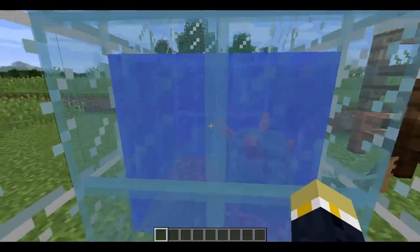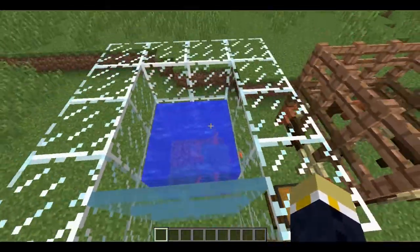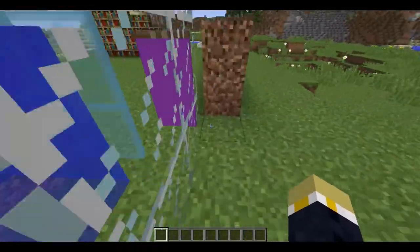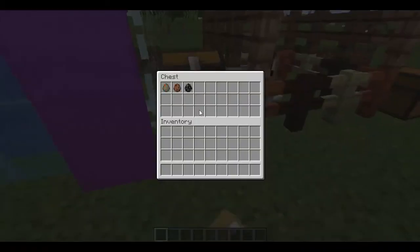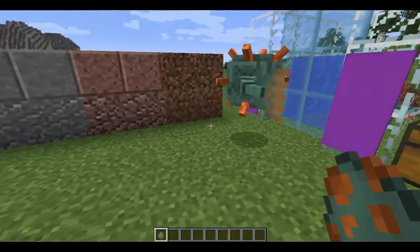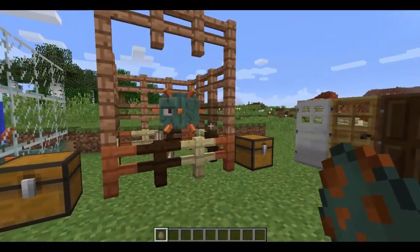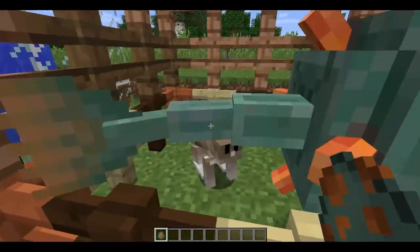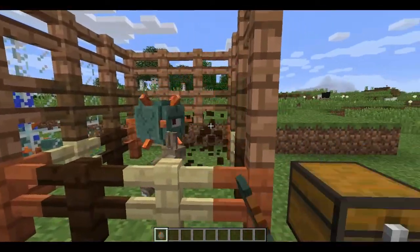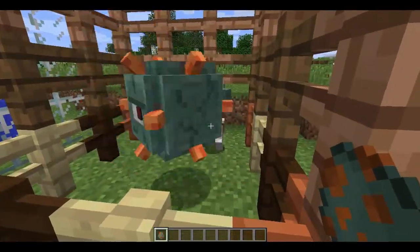The first thing I'd like to show you is this weird little fish guardian. Hit him — he makes a weird noise, and he drops like a stone too, which is kind of funny. There are these purple banners, and you can spawn a guardian here. Here's what he looks like on land.